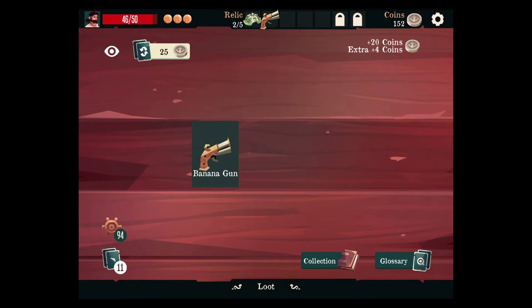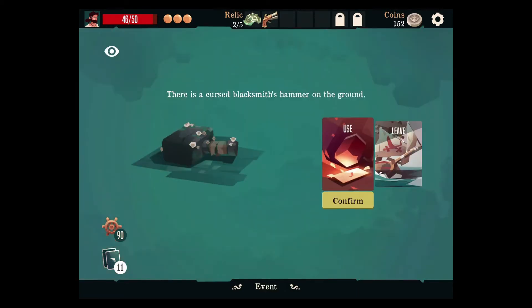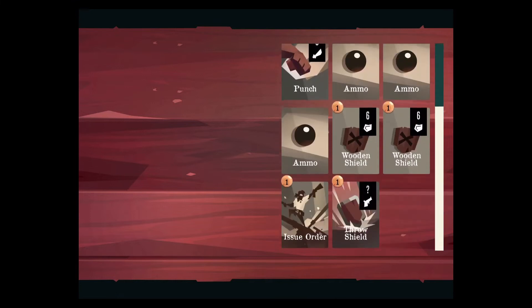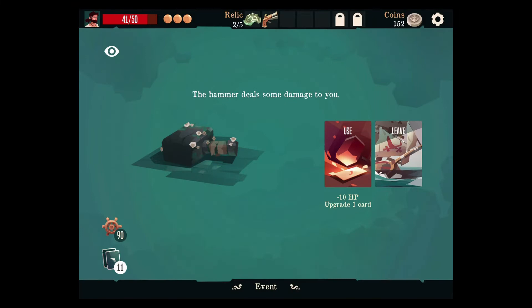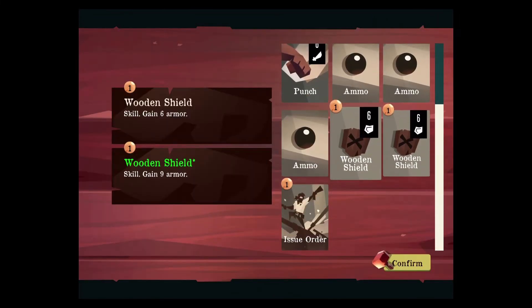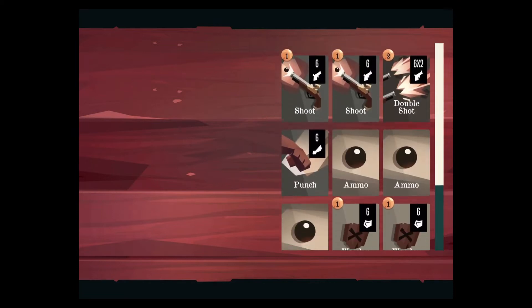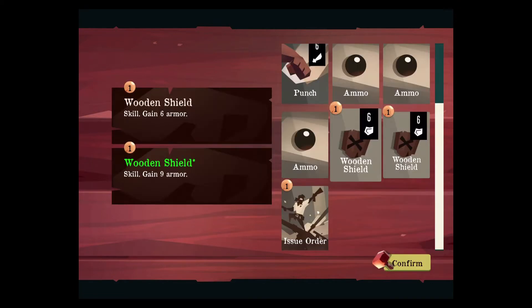Banana gun! Even better — through the event. We went to upgrade stuff, like throw shield. Deals damage equal to your armor and it doesn't get rid of armor now. We're gonna spend a little more HP. I may want to upgrade the shield.